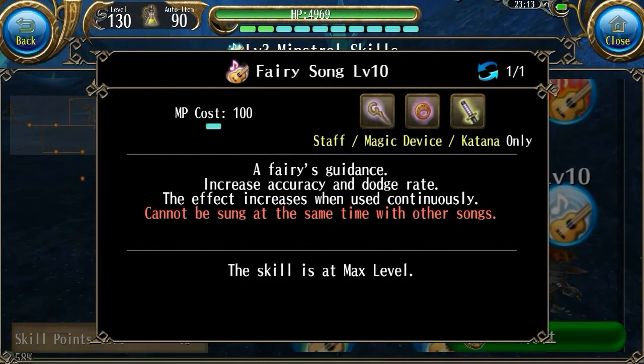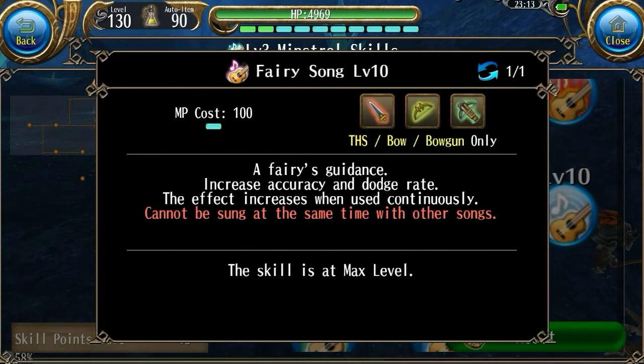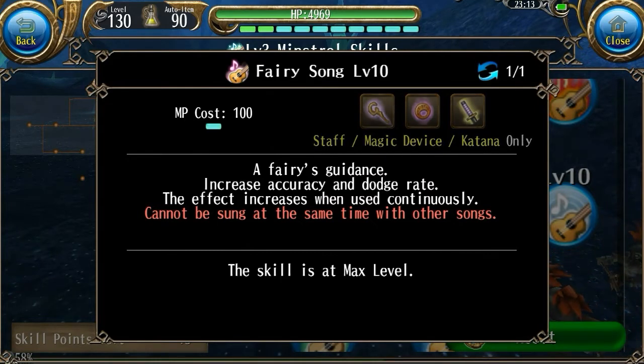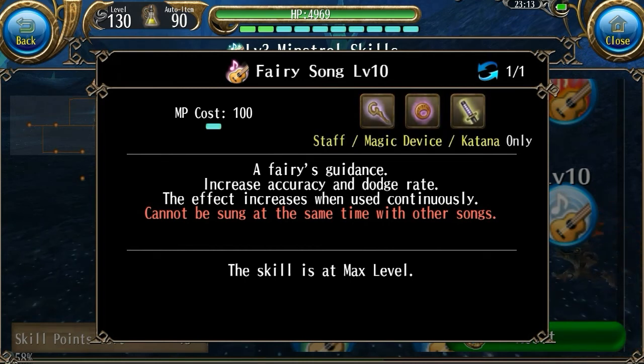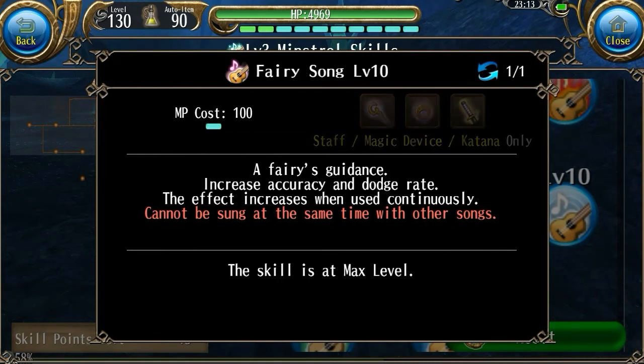This next skill is Fairy Song. It lasts 5 minutes, and it increases your accuracy by 20% per stack and your dodge by 10% per stack. Overall, I think this might be one of the better ones, but I don't really think people are going to use it too often because most people don't care much about accuracy or dodge rate. However, if you were fighting a boss on ultimate mode, this skill could be useful, since bosses on ultimate tend to have a very high dodge rate, and increasing your accuracy by 200% in total could be very effective.